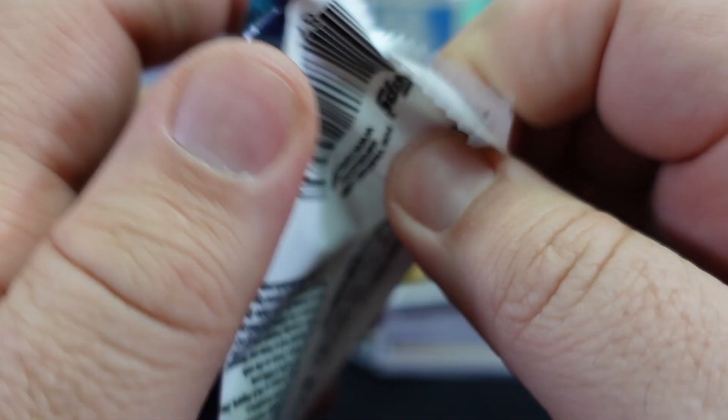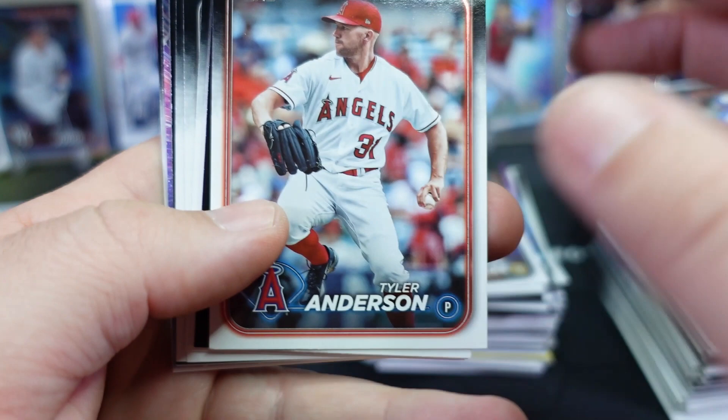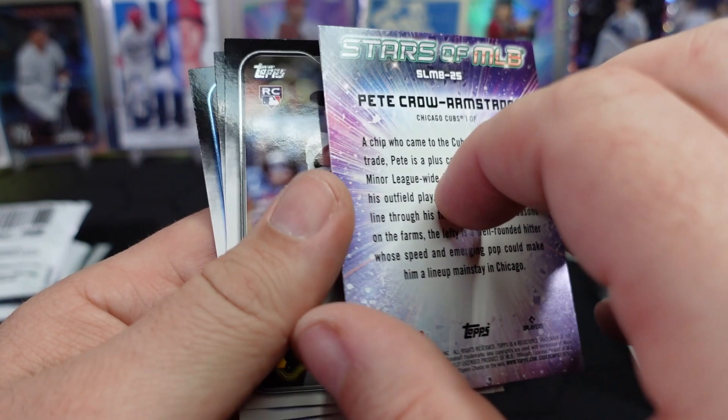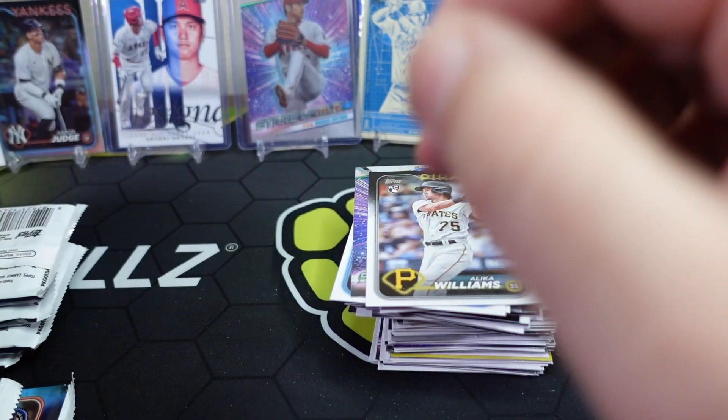This pack seems maybe a little bit thicker — but probably just imagining it. Tyler Anderson, Brendan White Rodriguez, Juan Soto, Pete Crow-Armstrong, Alika Williams, Sean Murphy, and Devin Williams. I guess it wasn't thicker — maybe just an extra card or not — there wasn't anything special going on.